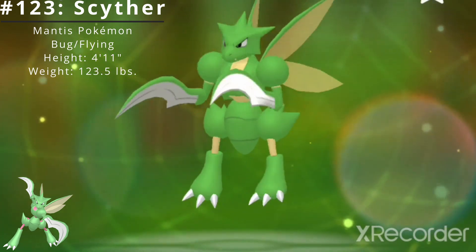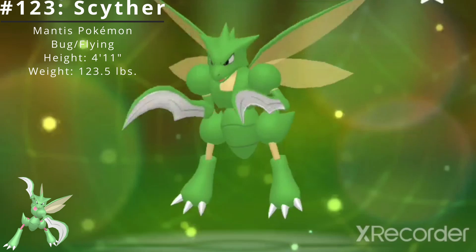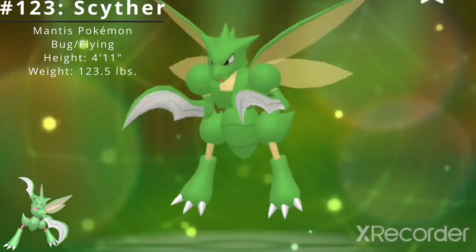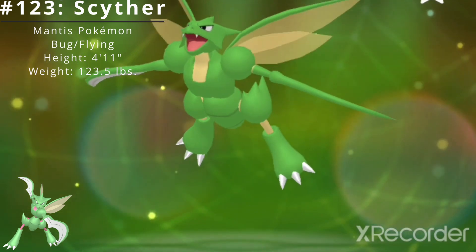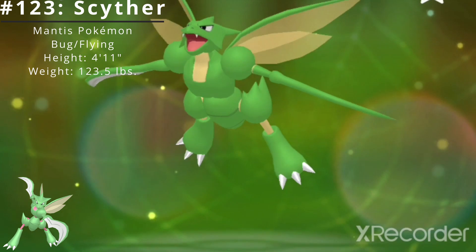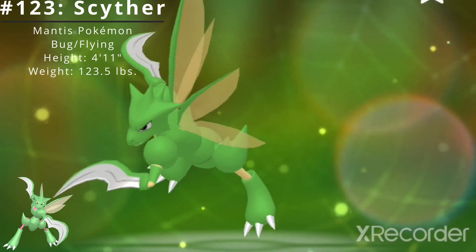Scyther has two standard abilities. The first is Swarm, which powers up bug-type moves when the Pokémon's HP is low. The second is Technician, which powers up the Pokémon's weaker moves. It also has access to the hidden ability Steadfast, which boosts the speed stat every time the Pokémon flinches.